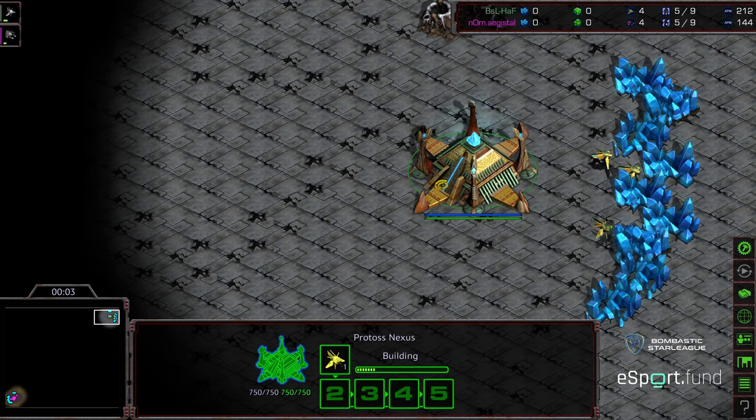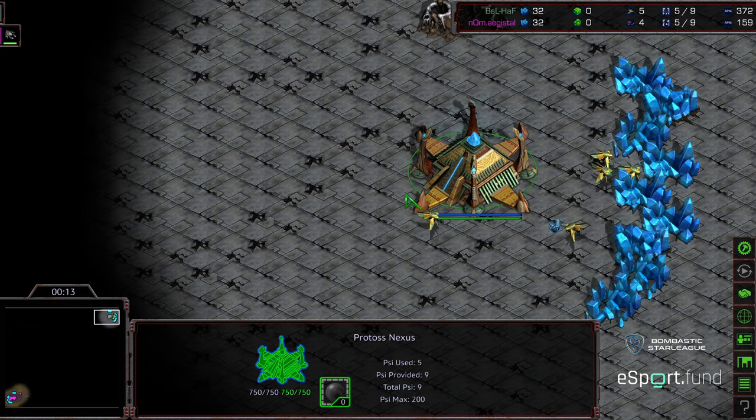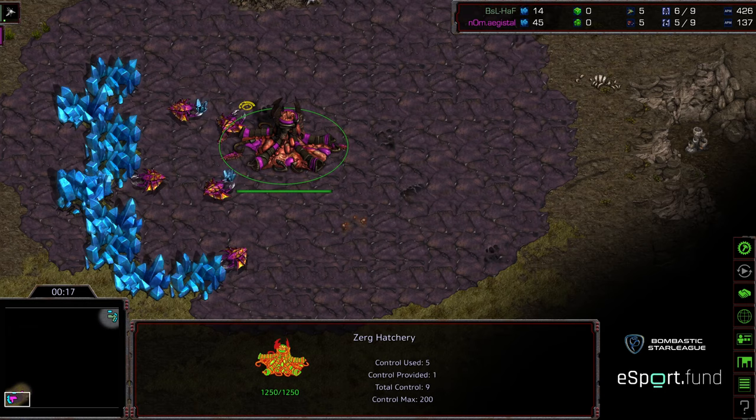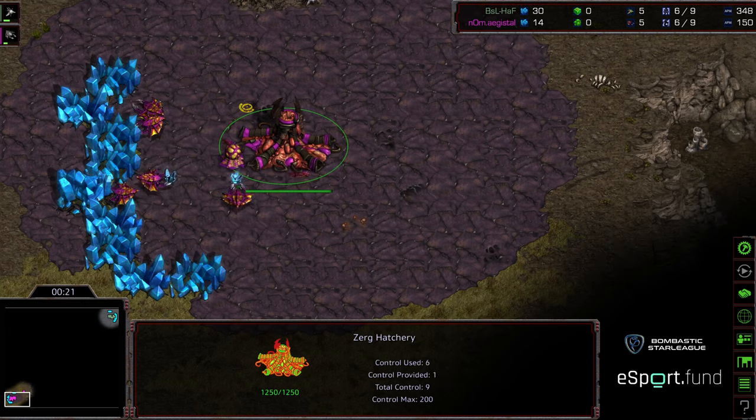Hey guys, welcome to another commentary done by Diggity. This is going to be the final of this grouping between Hoff and Agistil. Whoever wins this takes all the beans. Upper right-hand corner we have Hoff as the green Protoss, bottom left-hand corner we have Agistil as the pink Protoss. This is on Eclipse, a two-player map.